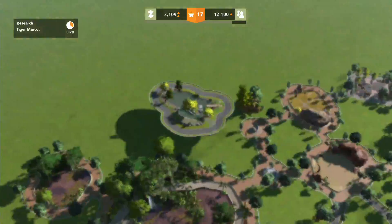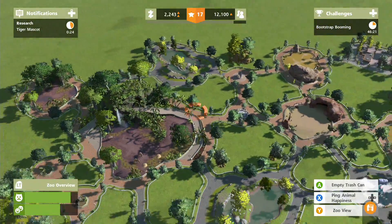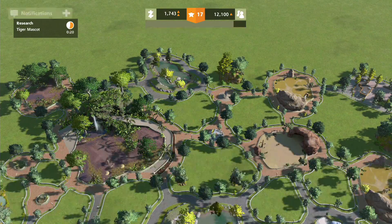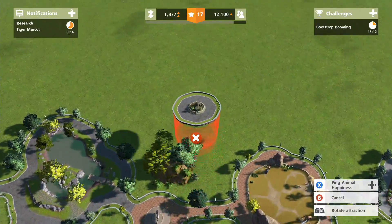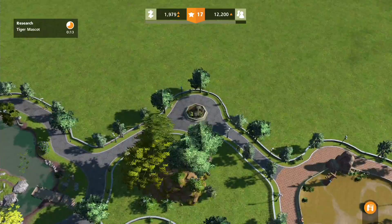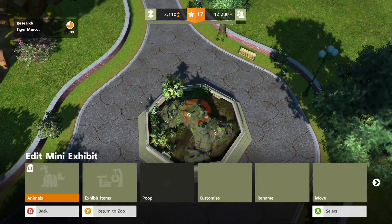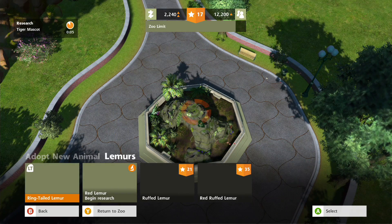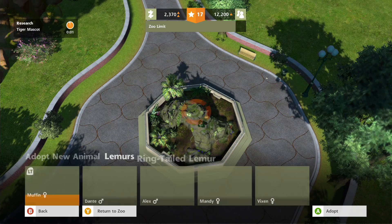Can we get a decoration? A fountain? No - a medium lake. Let's throw it over here, that makes things a little bit better and prettier. Shall we also get a mini exhibit? Let's go for a tropical rock - there we go! And we can get some more animals in here. We'll adopt some lemurs - a ringtail lemur, why not.